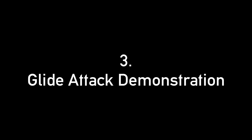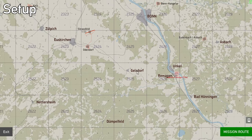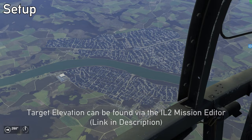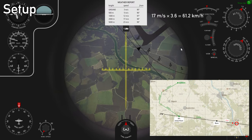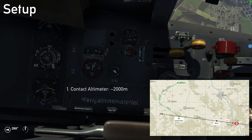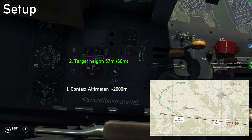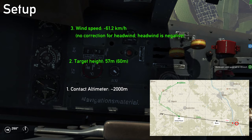Now we'll see if we can put this plan into practice. I've spawned in an Arado 234. Our target is the Ludendorff Bridge, which is 57 meters in elevation. I want to go and set up the BZA first. Looking inside my bombsight, winds are 098 at 17 meters per second. 17 times 3.6 comes out to about 61. I'm going to set the contact altimeter first to 2,000 — that's when I want to get out of there. Target elevation is 57, which I'll round up to 60. Winds are 61 — it's a headwind, so negative 61. Setup checklist is complete.